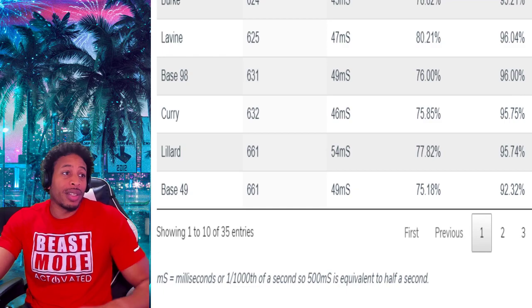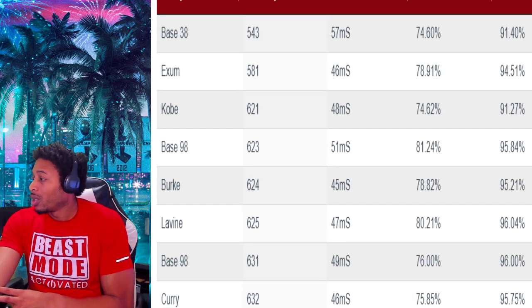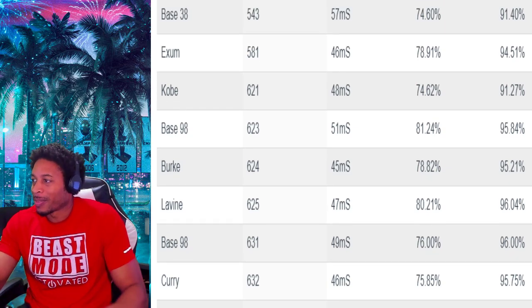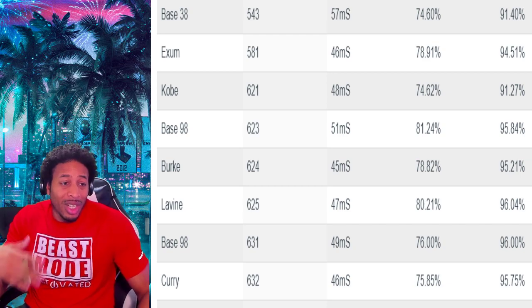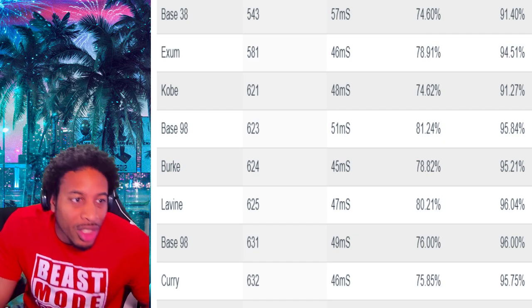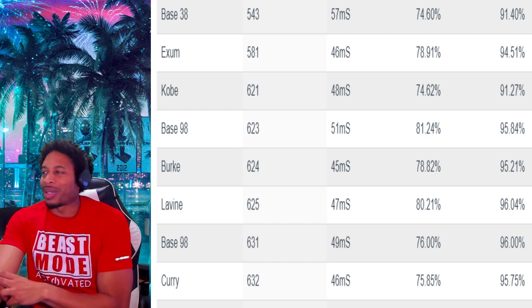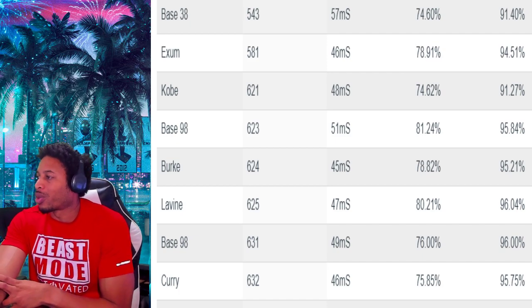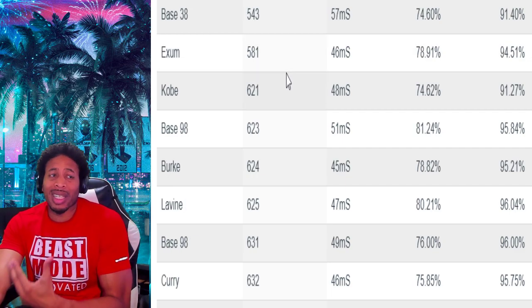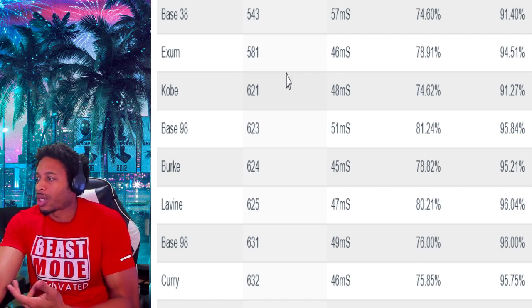Now we're going to the part that everybody wants to know — the 90-plus make percentage. If you've got a rating of 90 or higher, a lot of things don't change for fastest shots. Base 38 is still the fastest, then Exum, Kobe, base 98, and Trey Burt. For the biggest green windows at 90-plus, base 38 is up there. D-Lillard comes into the mix. Base 115, base 65, and base 98 at 51 milliseconds. A lot of things change as your rating changes.